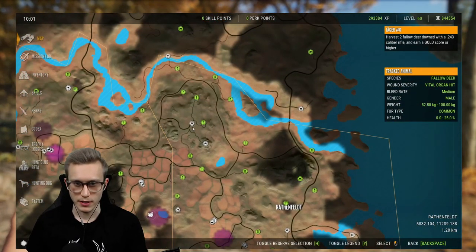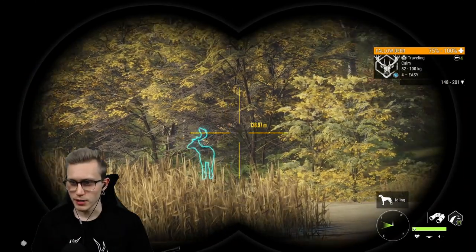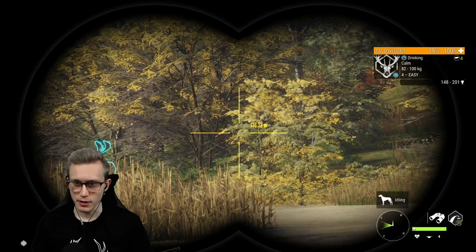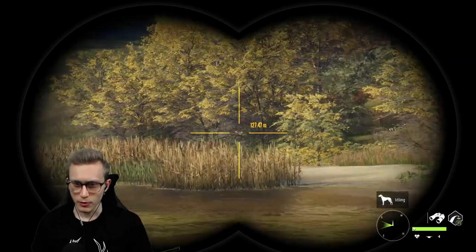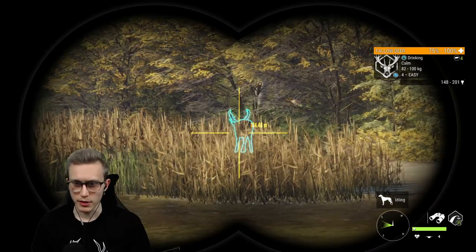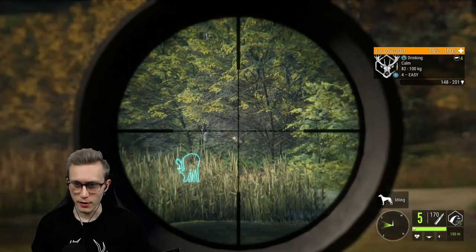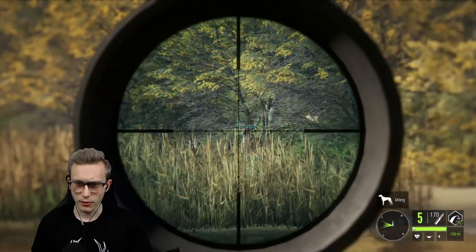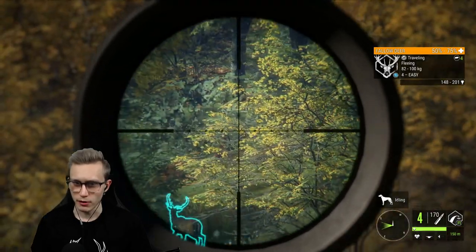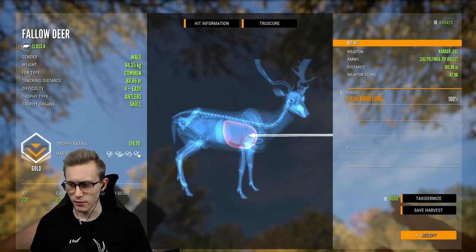This is actually a gold — 177.5! So we've got one of our golds done, very nice. Now we just need to go ahead and get ourselves a second one. We've actually got some pretty nice looking fallow deer coming in at this lake — definitely worth coming here. I'm going to take out that level four over there. Is that going to be a vital organ? Yes it is. And that's going to be gold, right? 174. Perfect — we got that part of the mission done. We've got Jaeger 7.